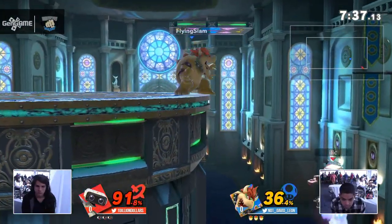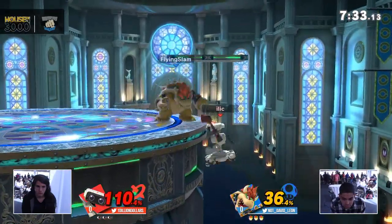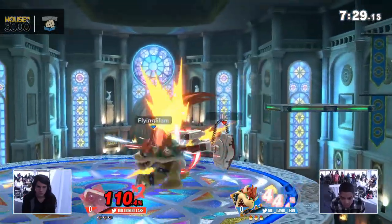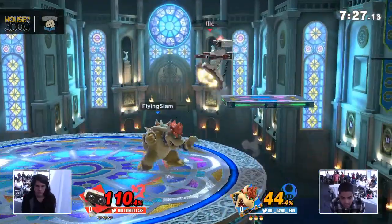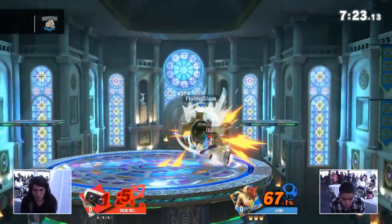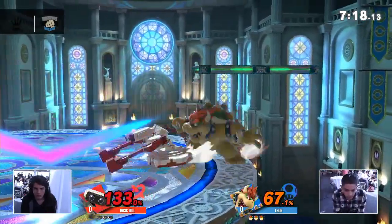Still able to retain some low percent combos — up throw to the fair, that high arc on the swing able to take Dill out of the skies. Now he's stuck in the corner. All that damage built so fast between the fire breath, the up throw, and the consecutive ledge traps. Good job to Dill to just up tilt out of the disadvantage.